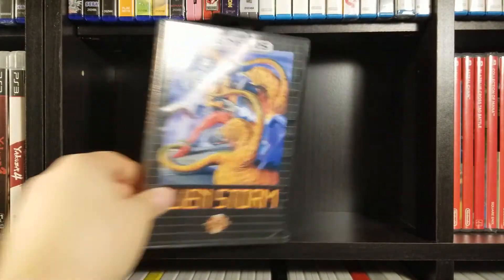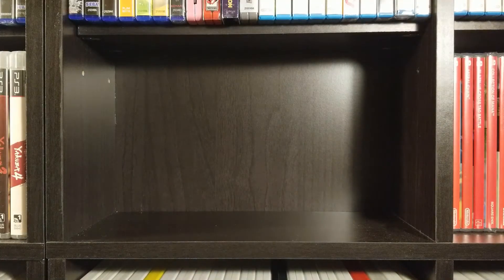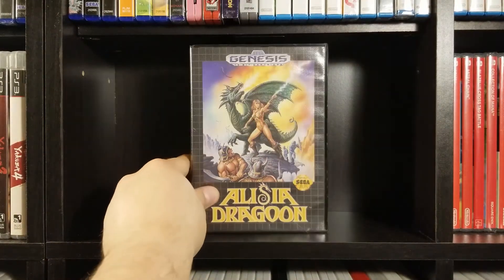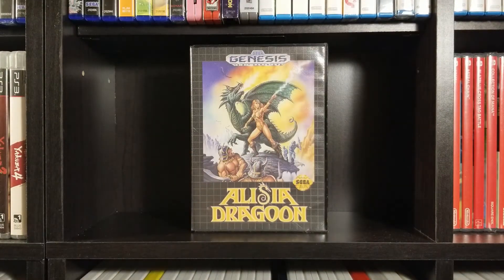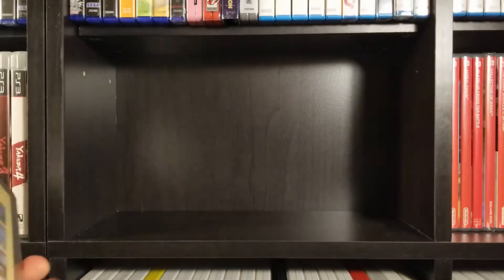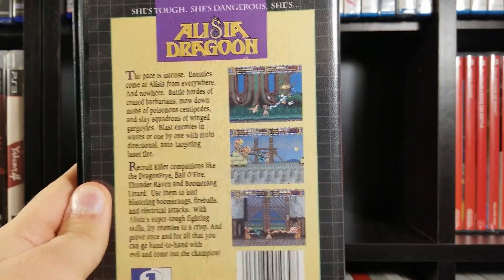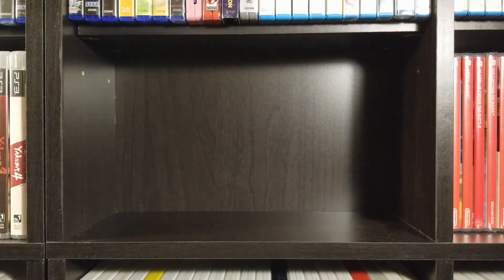Alien Storm is next. Alisia Dragoon — this game's pretty interesting and kind of expensive now, but it is on the Genesis Classic. It's a pretty interesting game — kind of a side-scrolling beat-em-up where you use magic and stuff. I'd definitely recommend it.